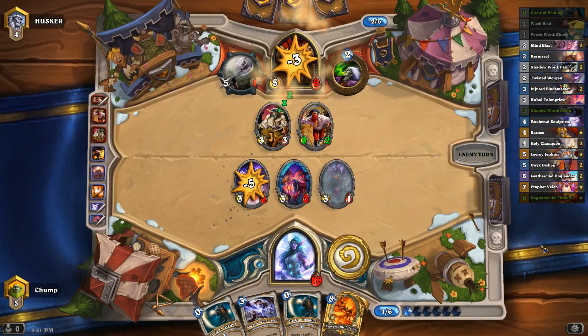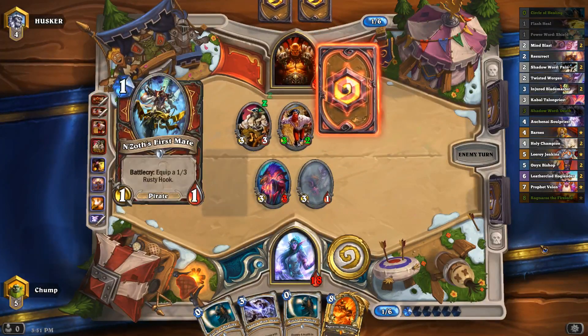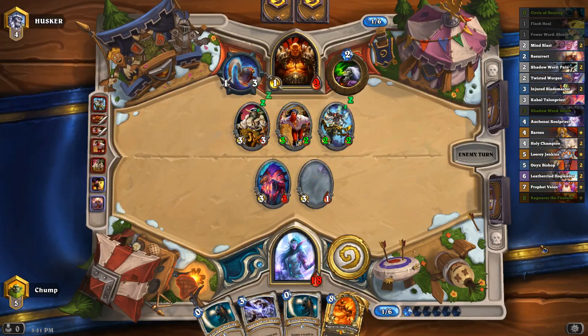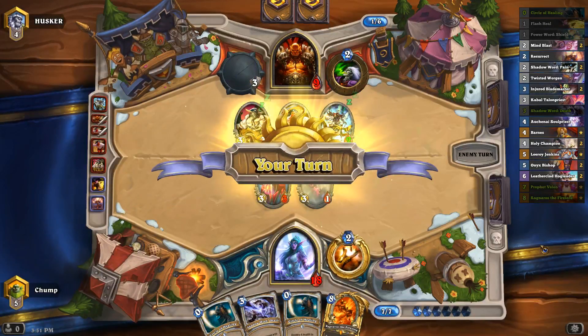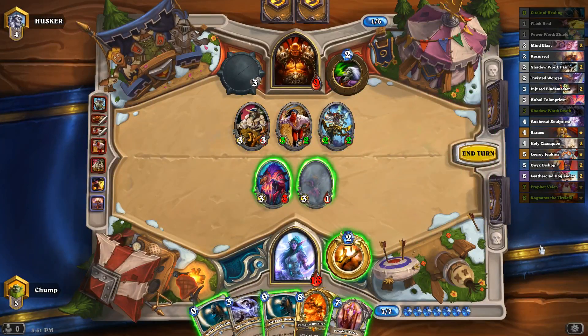He kills the Aukenai. I only need three damage here — probably not too easy to draw three damage honestly.